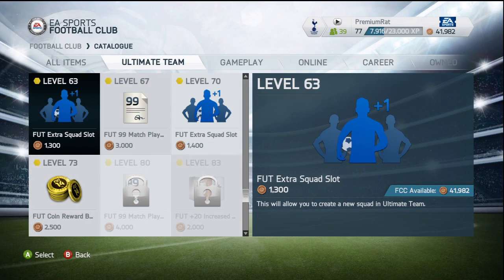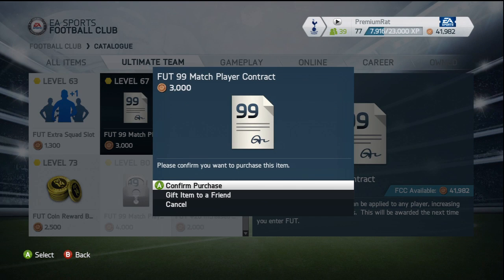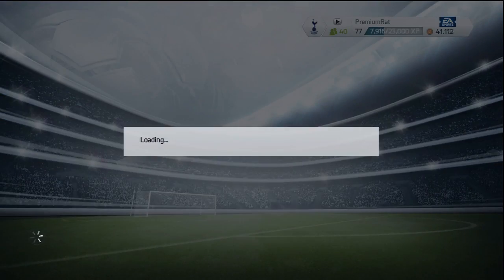There are three of these contract cards. There's one at level 67 which costs 3,000. There's also one at level 15 which will cost you 1,000, and there is also one at level 31 which will cost you 1,800 of those coins or points.